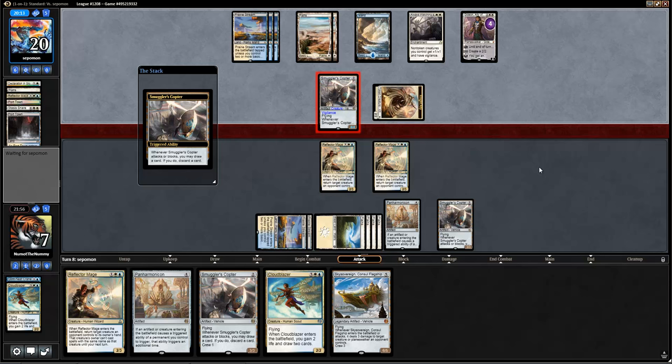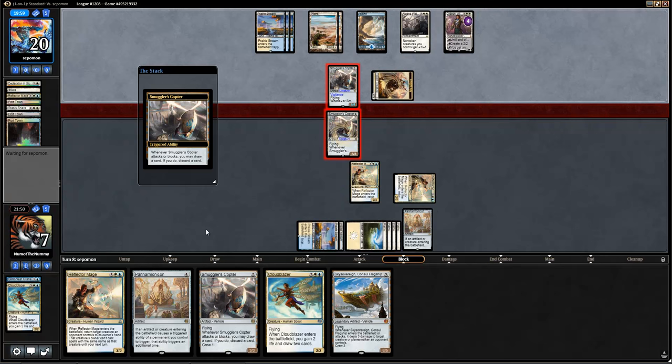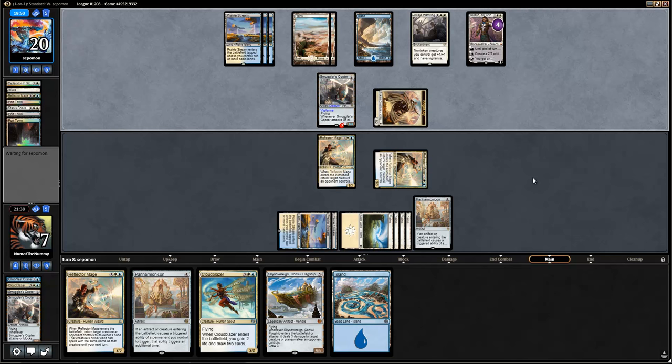The question is, do I want to jump here instead of going to three? It's actually pretty tempting. I'll let them loot first — they just got a Port Town. I think I am going to go ahead and block here, because Smuggler's Copter can loot on attack or block, so I can get rid of an unnecessary spell and dig a little bit deeper, even though mine does not survive. I think we're going to discard another Copter and keep the land. We actually kind of want to draw lands here.